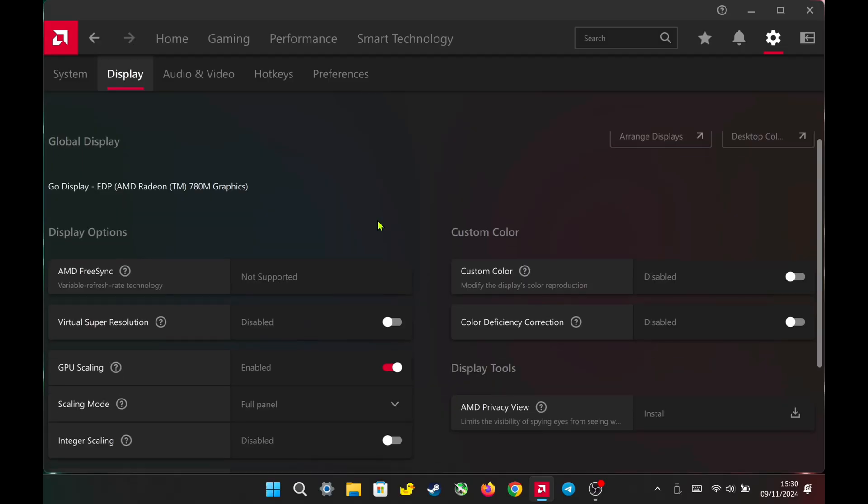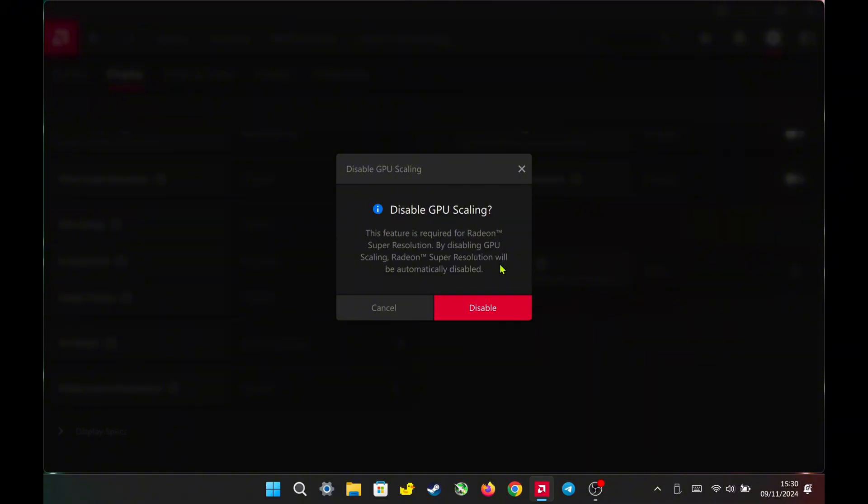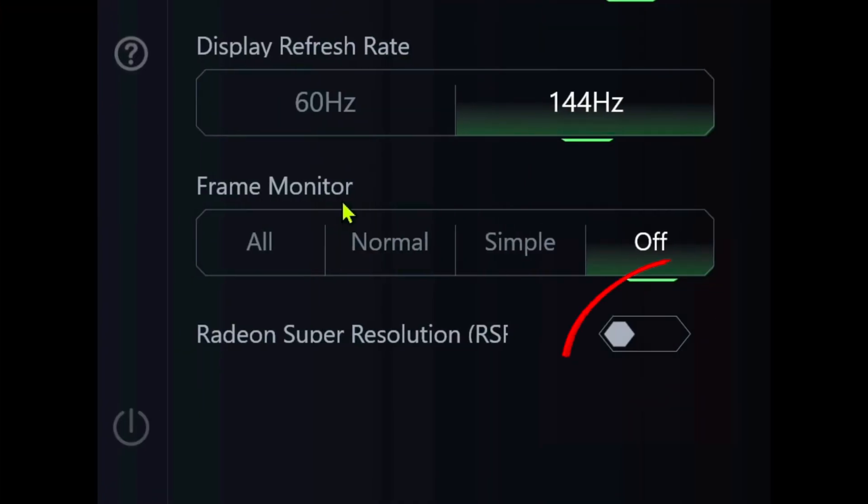In AMD Adrenaline, go to settings under the display section and turn on GPU scaling. You need to enable GPU scaling to use RSR. Without GPU scaling turned on, AMD RSR will be automatically disabled. For Radeon Super Resolution in Legion Space, always turn it off — it doesn't work, does nothing, and only worsens performance.